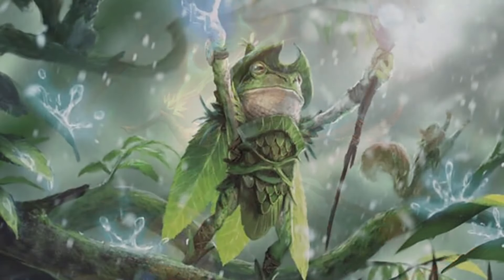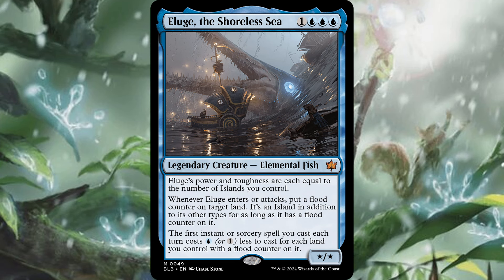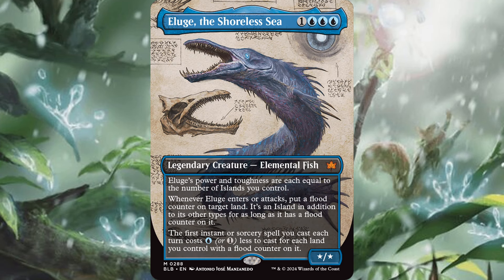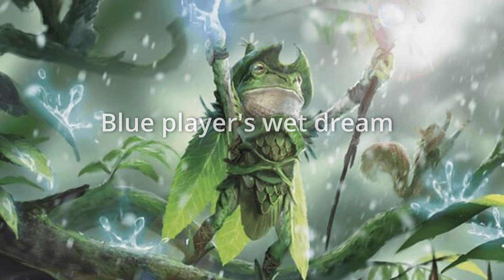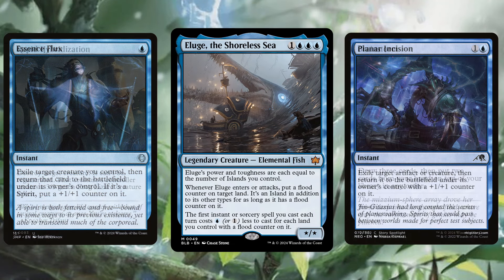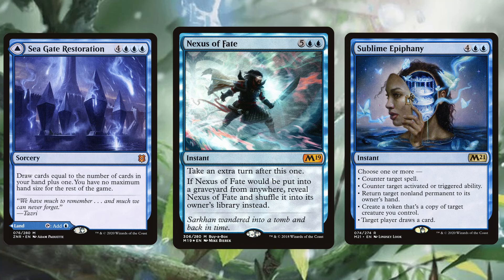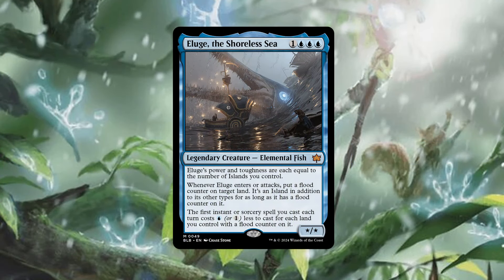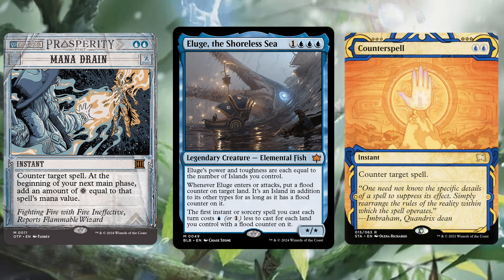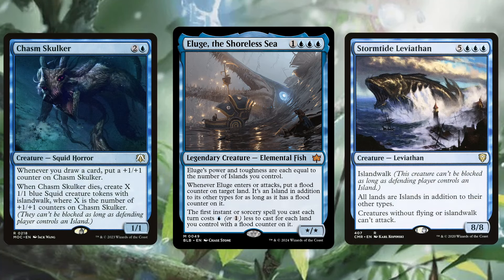Speaking of calamity beasts, we have The Shoreless Sea — this unique card has power and toughness equal to the number of islands you control. When it enters the battlefield or attacks, it gives a land a flood counter. Flood counters are placed on lands making those lands islands in addition to their other types. They also make your first instant or sorcery spell each turn cost one generic or blue less for each land with a flood counter. This creature can be blinked to gain more flood counters, then cast big spells for free like Sublime Epiphany, extra turns spells like Nexus of Fate and Time Warp, or Seagate Restoration to draw more cards. You can also cast counter spells for free with two flood counters, and there are other cards in Magic that distribute flood counters. We'll throw in a little island walk for good measure.